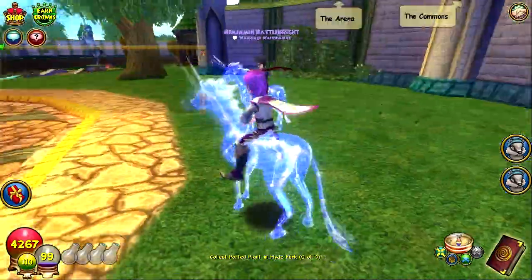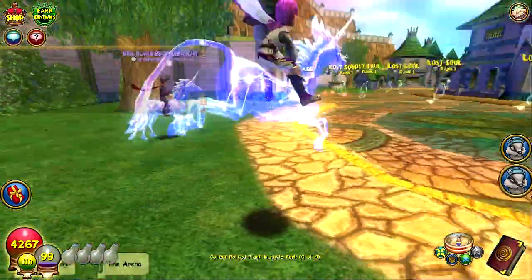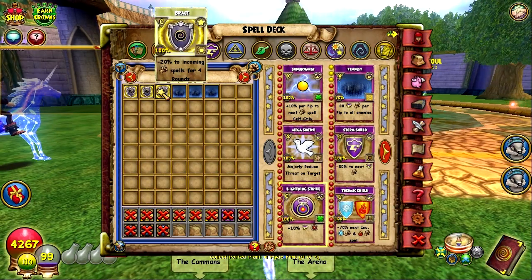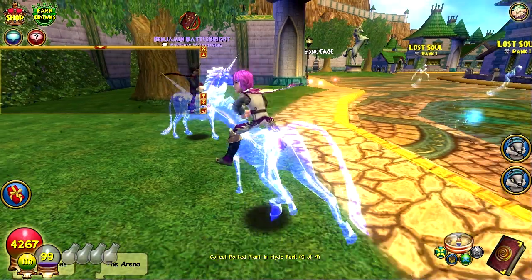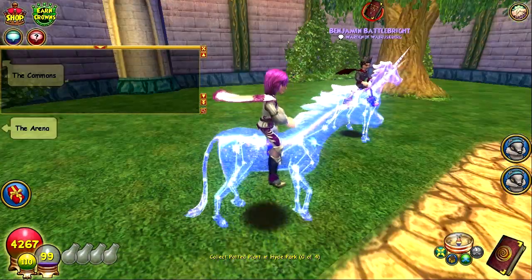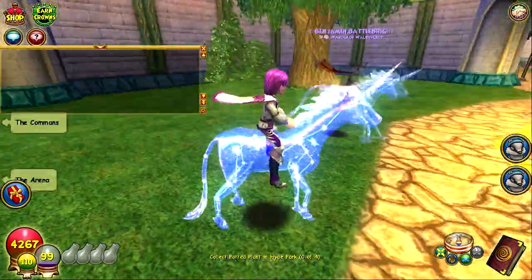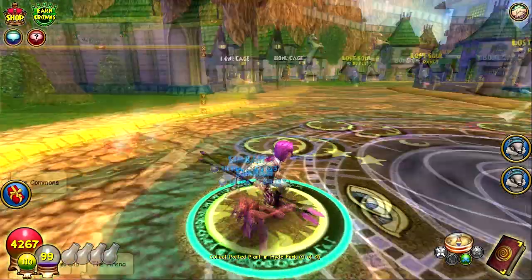Let's get started. You have one on your wizard — show them what that spell is. Alright, we have Brace: minus 20 to incoming spells for four rounds. And you will see when we go into battle — I have Adapt, Flawless, Magnify, and Renew. Let's show what those are. It's going to battle with Lost Souls.